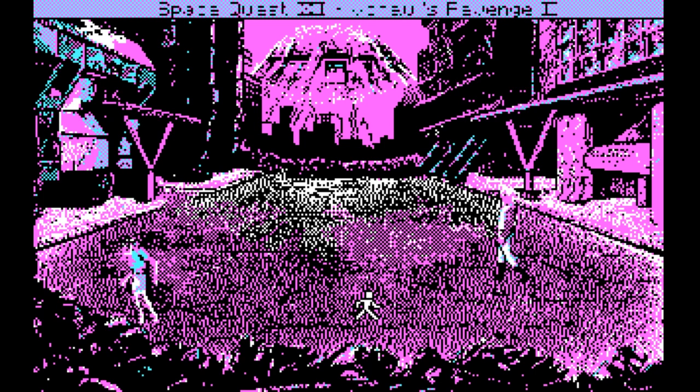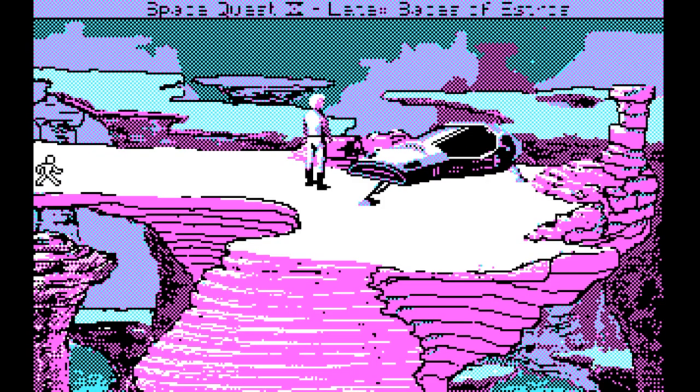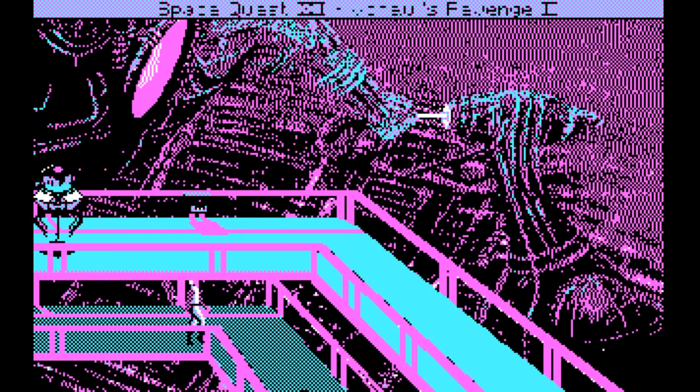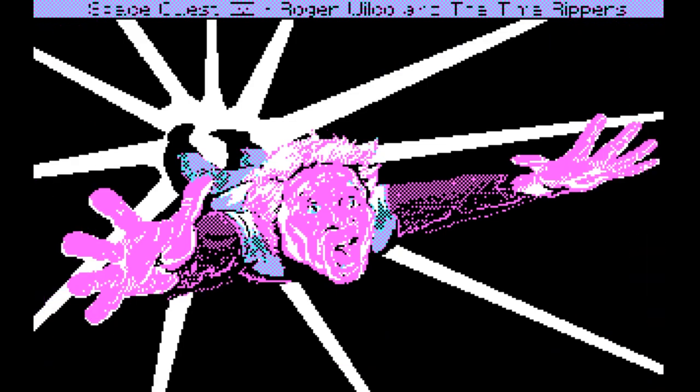And that thing about loading up DOSBox with the wrong setting so it'll display the incorrect CGA palette? Yeah, that works here too. So let's have a look at the cyan and magenta color vomit on Xenon. And Astros. And the Galleria. The supercomputer. And the end of the game. Which also dies a shrieking death, because the congratulations-you-won text at the end is also a scrolling screen.